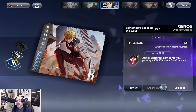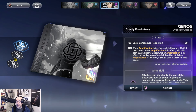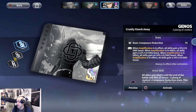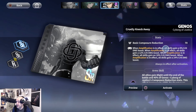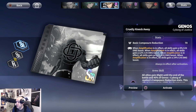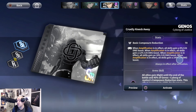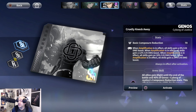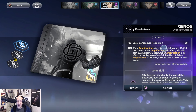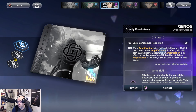Now let's go over his impressions. SSR units have an R impression, an SR impression, and an SSR impression. His SSR impression is easily his best. It provides basic composure reduction, and when amplification is in effect all skills gain a 6% crit boost, scaling to 12% at higher levels. You can reach a total of 24% crit damage boost on this character through amplification, which is insane. This is why you build him as a crit unit for massive burst damage.